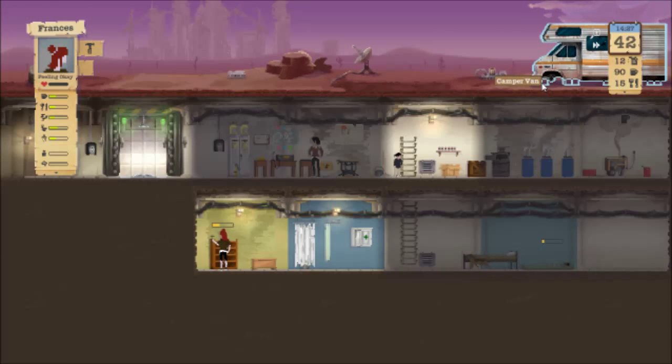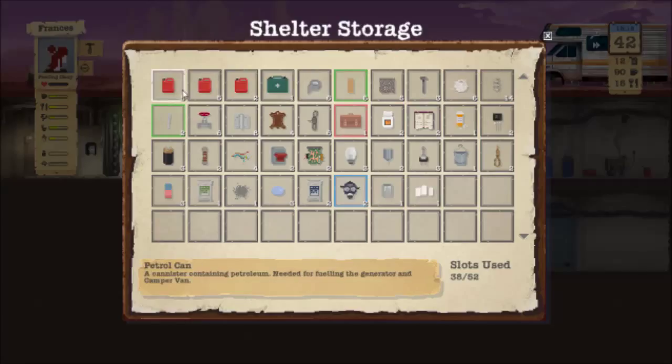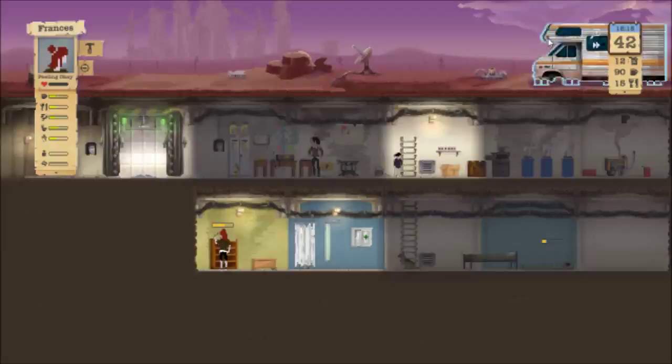Hello everybody and welcome back to Sheltered. As you can see, Francis is making a bookcase, which is awesome. We have two books in storage, a satchel, six wood, two pipes, two gas masks, bandages, one magnesium, and three lenses. Now I need to grab some cordite and anything else we can get our hands on. It's just gonna be time to grab anything we can.